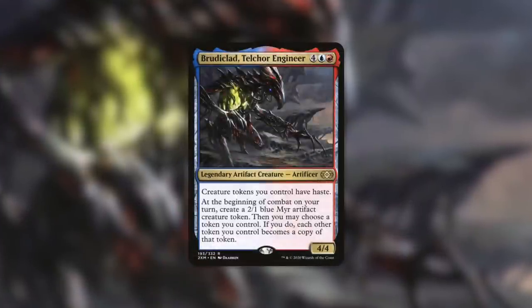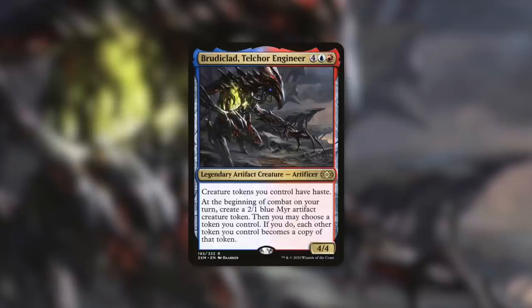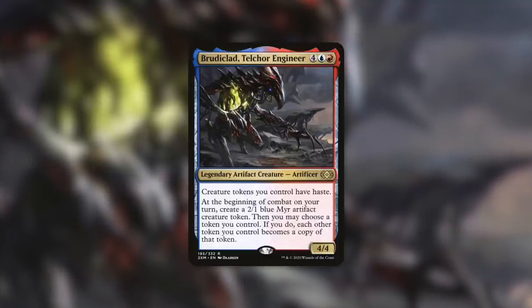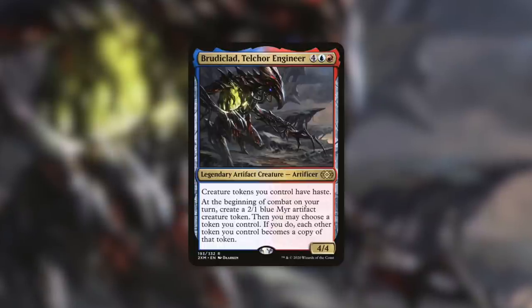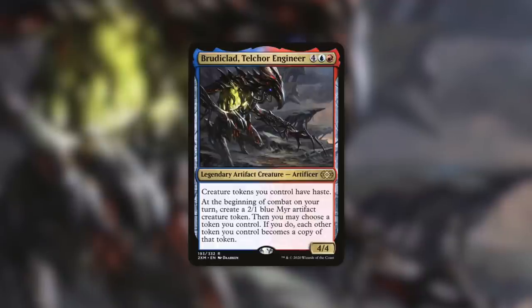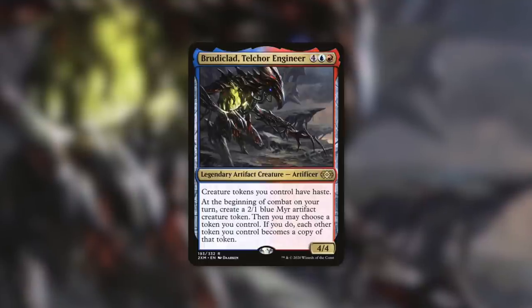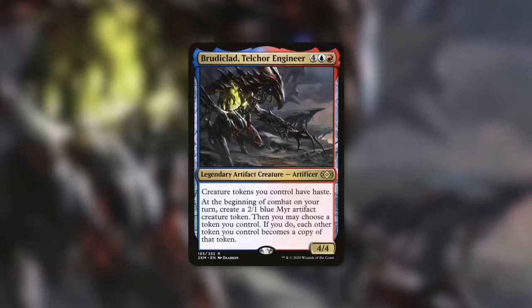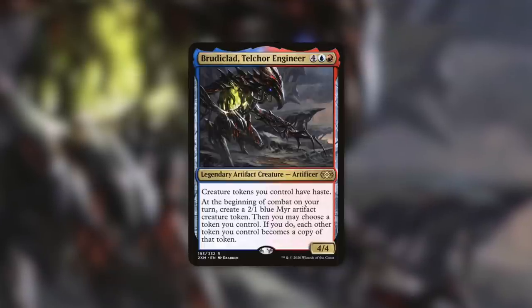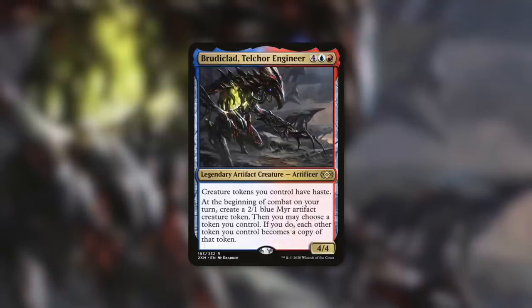When it comes to commanders that can utilize this in the 99, one of the first that came to mind is Brudiclad, Telchor Engineer - a 4/4 Artificer that costs four, blue, and red. Creature tokens you control have haste, and at the beginning of combat on your turn create a 2/1 blue mirror artifact creature token, then you may choose a token you control - if you do, each other token becomes a copy of that token. The tokens you make with your Adventurer can attack right away, and you can make all your tokens copies of the Adventurer, then cast one tiny spell and one bigger spell for an absurd number of copies.